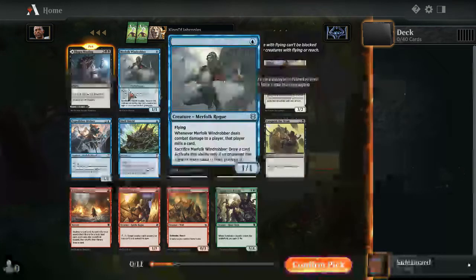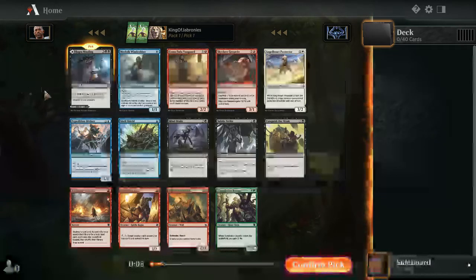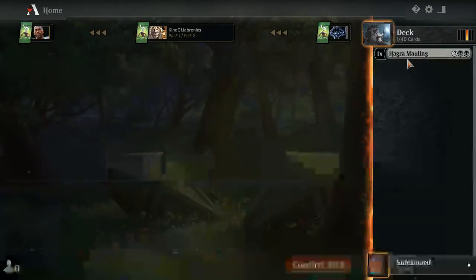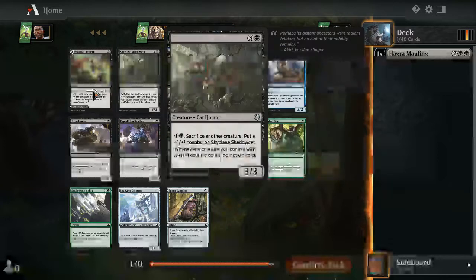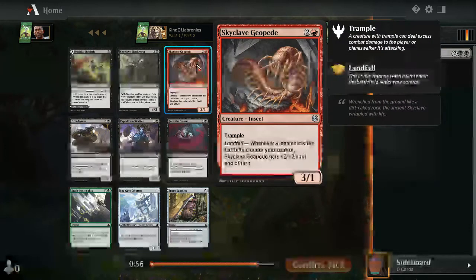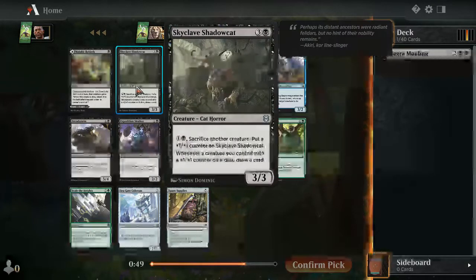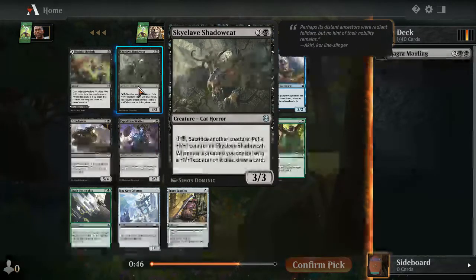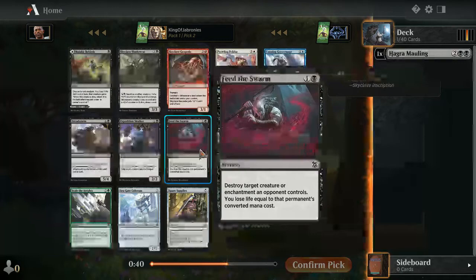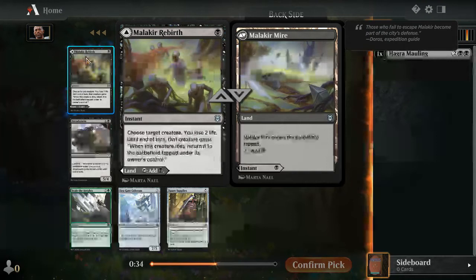Hagra's Mauling is the correct pick. I don't mind starting with black — it's close to blue in terms of power level in this set, definitely a good first pick, and the fact that you can play it as a tap land is also nice. Moving to pick two — there's a Skyclave Geopede for landfall decks, Prowling Felidar as an over-performer, a Skyclave Shadowcat for black-green minus-one counters, and Rabbit Battery and Feed the Swarm as solid commons.